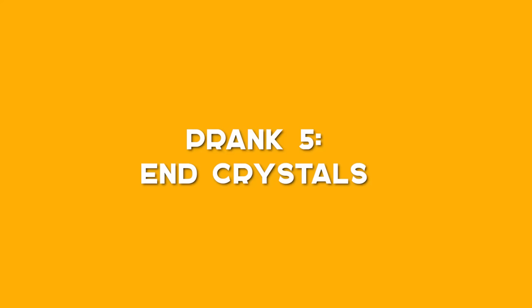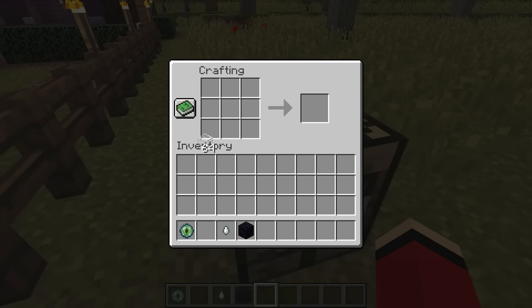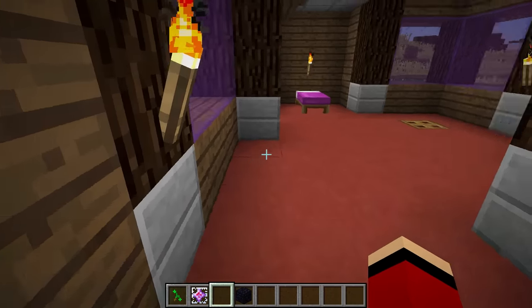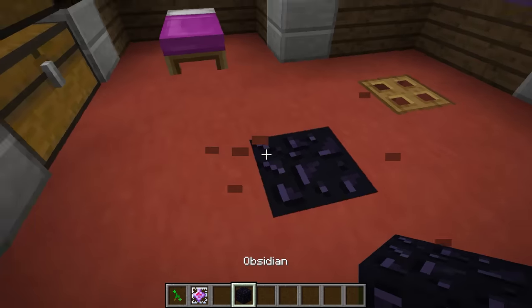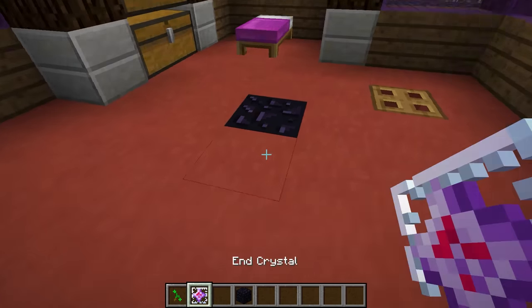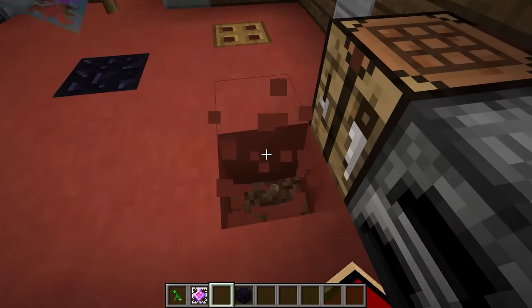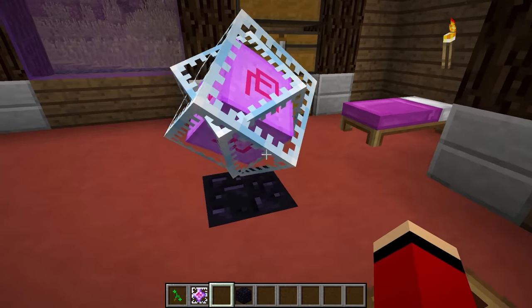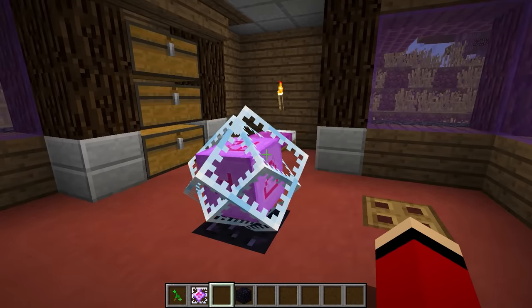Prank 5: End Crystals. I'm about to craft an item called an end crystal. It can be made out of glass, an eye of ender, and a ghast tear. Once you're done, you need to place it on top of an obsidian block. I'll place it right in the middle of Mikey's house — that way he can't miss it. This trap is super dangerous. You have to be careful with the end crystal. It's really pretty, but you can't collect it once you put it down. The only way to destroy it is to detonate it.